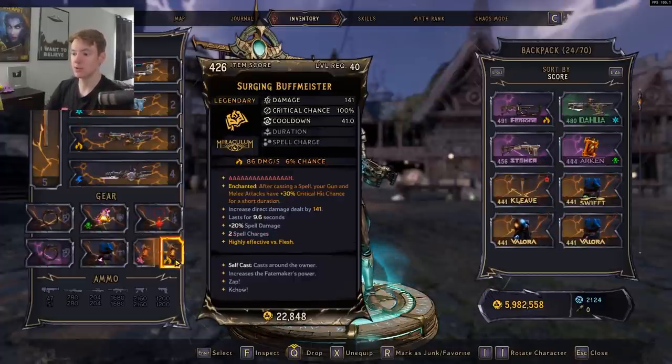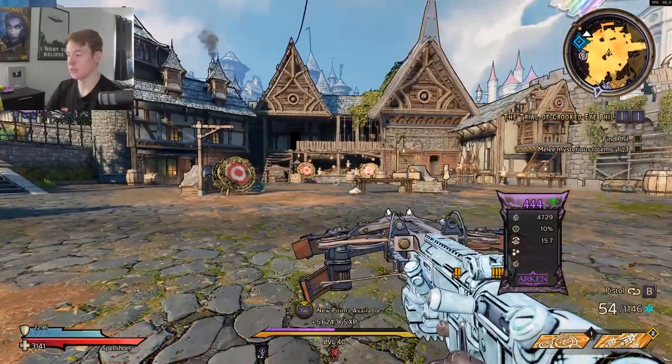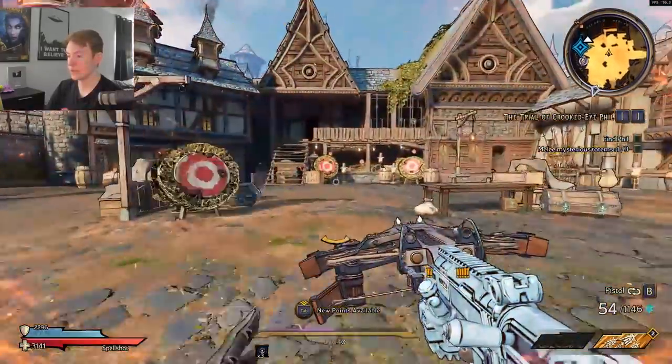If you don't have two Buff Meisters, all you have to do is put your Buff Meister in the left slot and put whatever spell you want in the right slot — that way it's also not going to take advantage of the bug.